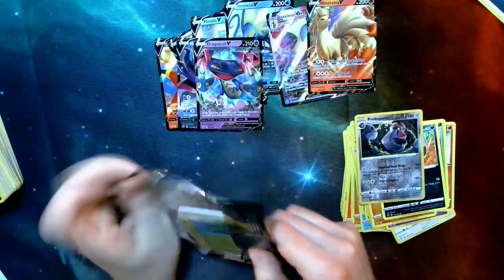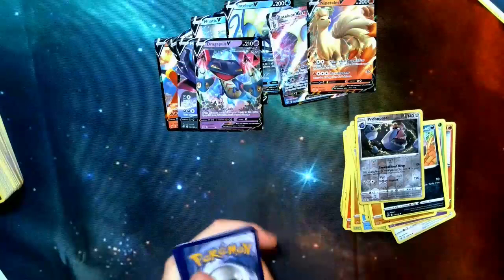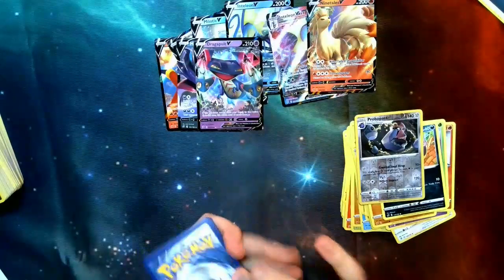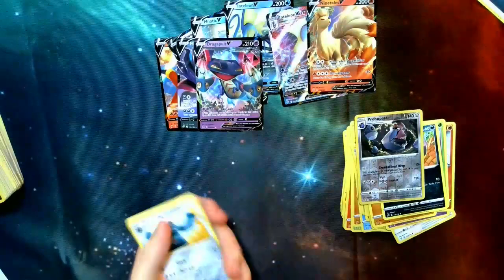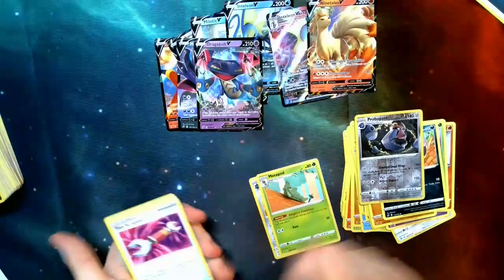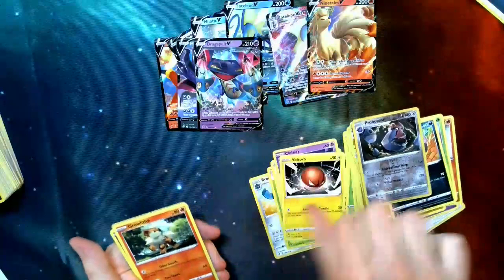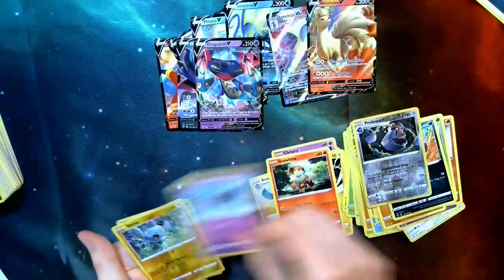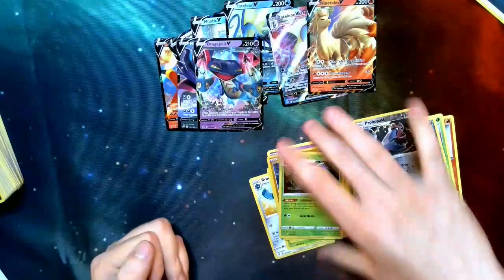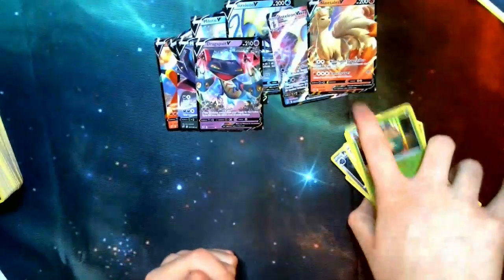One more pack — it is a white card, so hopefully we get the Drapion VMAX or the Eldegoss V. Both of those are going to be really good. Energy, Bronzong, Metapod, Tool Scrapper, Lotad, Clefairy, Voltorb, Growlithe, Dreepy, Shinx, and an Appleton — basically a free Pokémon Catcher, not bad. That was our last pack.